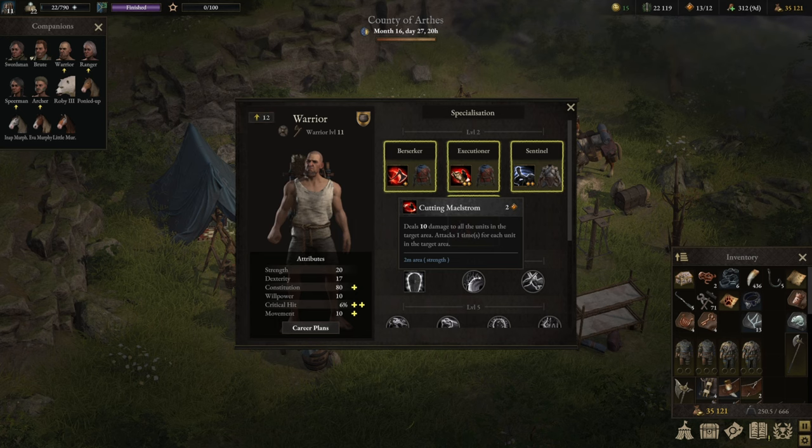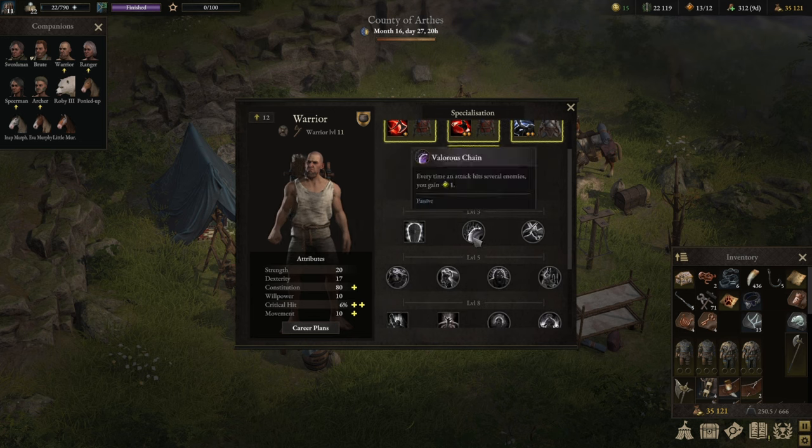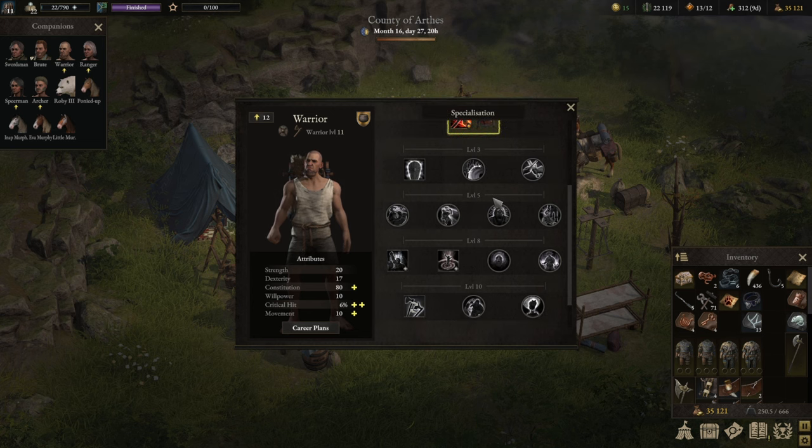The core idea of the Executioner is Cutting Maelstrom, which costs two valor — a quite hefty fee. So this is a valor-spending build, at best valor-neutral, but you're going to deal a lot of damage. It works best when there are at least two, better three or four or five enemies in close range. Cutting Maelstrom hits once for each unit in the area — two for two, three for three, four for four. The upgraded version takes an additional swing for every enemy you kill, so if you position yourself in three or four enemies in the later stages of the game you will eradicate all of them. Combine that with Valorous Chain to get at least one valor point back as you're hitting multiple targets.